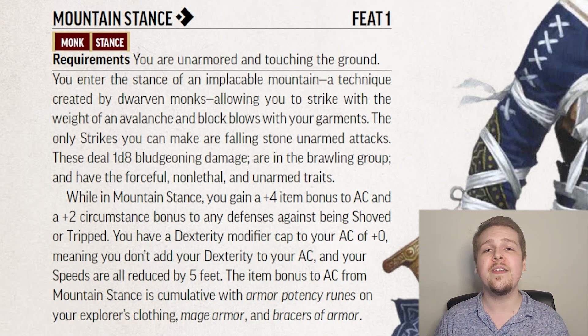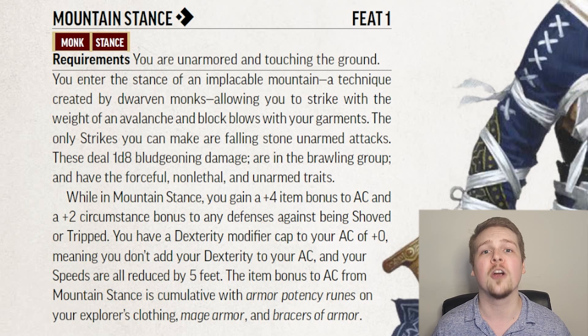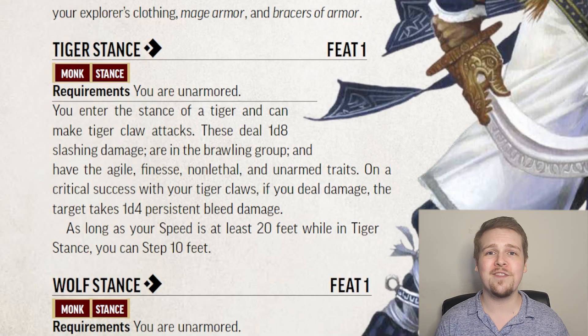Even though Mountain Stance does give you an item bonus, it does stack with things like armor potency runes, so even though you're in this Mountain Stance, don't think that means you can't enchant your armor. Tiger Stance is a fun one. When you enter Tiger Stance, you can make 1d8 tiger claw slashing unarmed strikes.